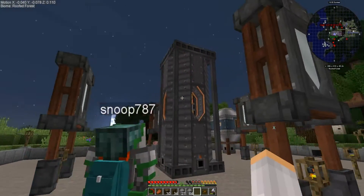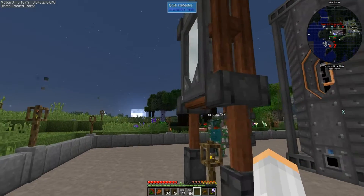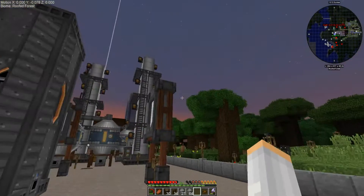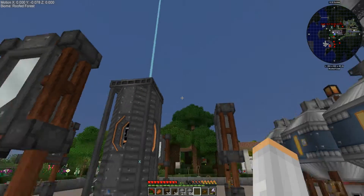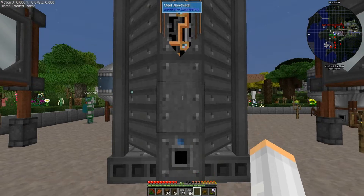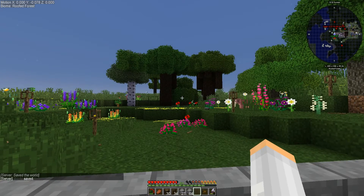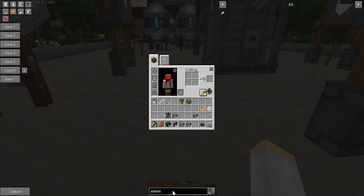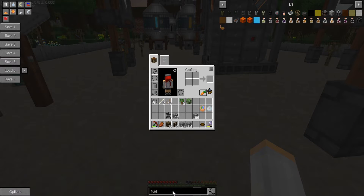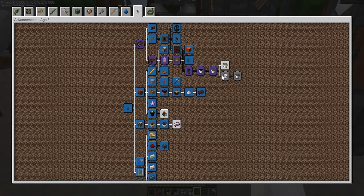I decided to go ahead and put this in place ahead of time — this is the solar tower. It takes solar energy and turns water into steam by boiling it with the help of these reflectors, which consist of blocks of silver and a bunch of scaffolding. Right now it's completely empty and dark so it's not going to do anything. Unfortunately we don't have fluid pumps yet — the immersive engineering fluid pump doesn't exist yet; I think it's next stage.